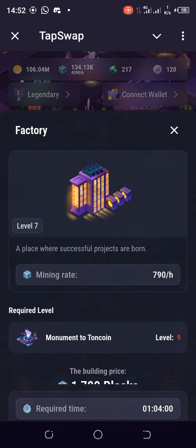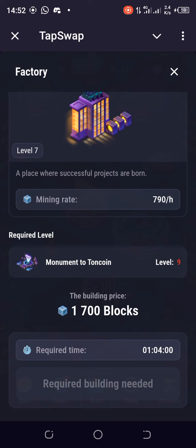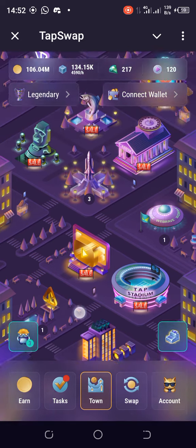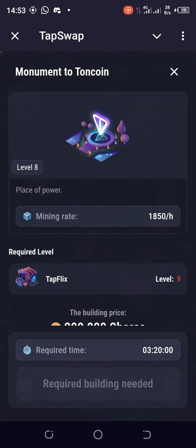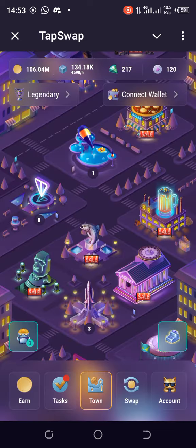Let's see if I'm able to upgrade the factory to level eight. The requirement is upgrading Monument to Turn Coin to level nine. Monument to Turn Coin is currently at level eight — just one more move. For that to happen, Tapflix has to get to level nine, and I'll pay 200,000 shares, which is not a problem. I have over 1.6 million shares.